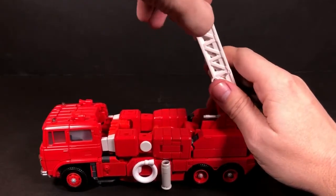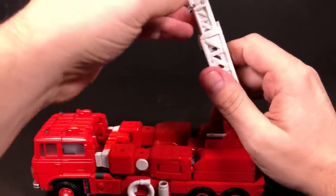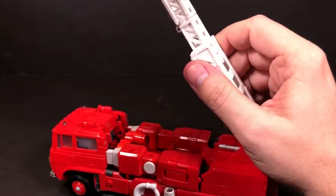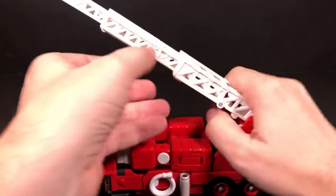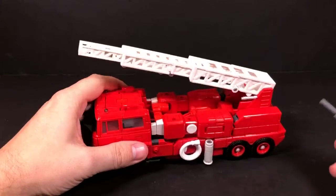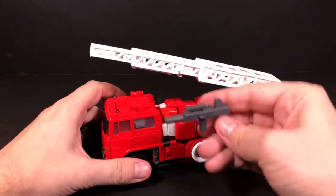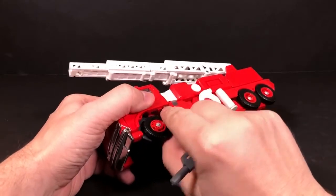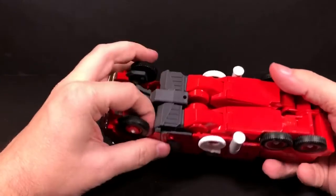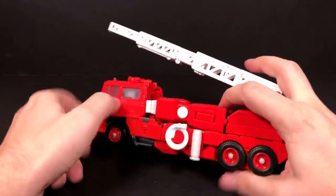It scared me the first time I transformed him because I was thinking there's no way this will go — this thing is just going to break. But it didn't, so here we still have a figure. I don't think the gun actually stores anywhere in vehicle mode, though it could store on his back in robot mode. I missed a step — I'm forgetting to pop in those fillers right there. That's a step I usually miss.